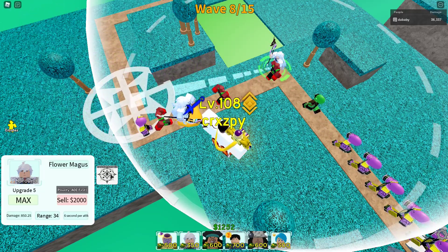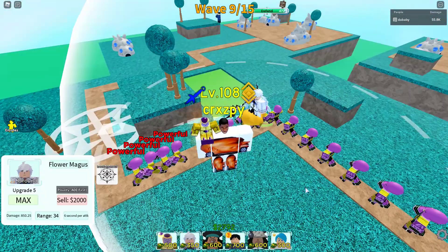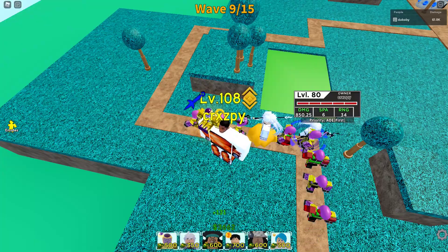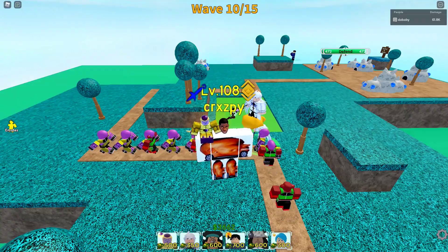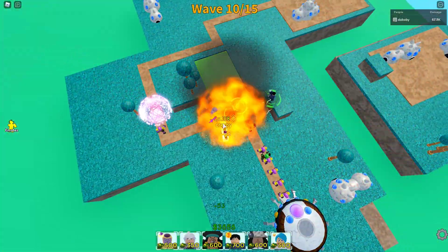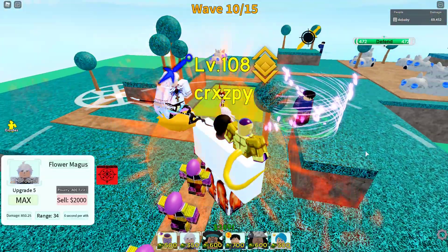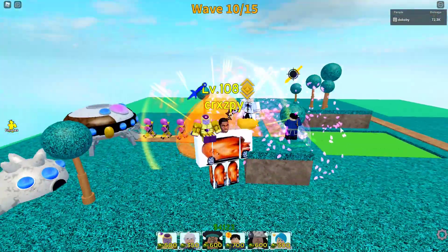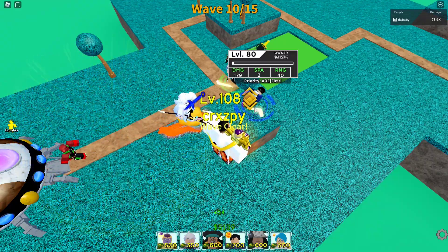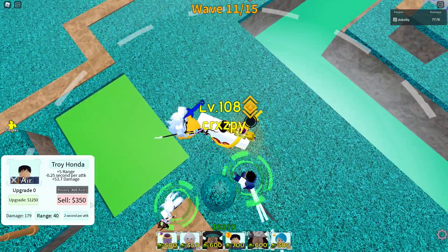She now has her range booster ability. We're going to place down a unit right beside her and see how much she boosts the range. My bad — I've been pronouncing Merlin as a boy; she is actually a girl. We'll start with Roy Mustang — placing him down right here, he has 30 range. Buffing his range now — there's a cool little effect, blossoms falling down, and he has the buff range icon above his head. Roy now has 40 range, which is pretty good.